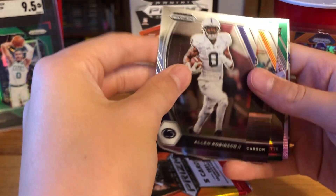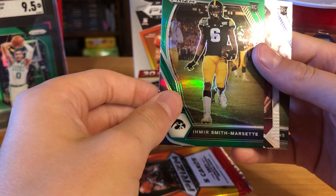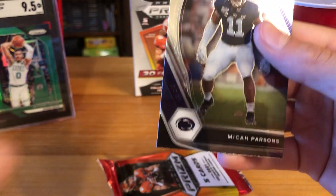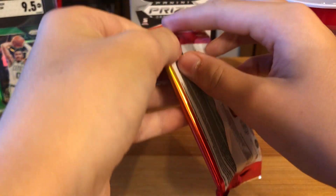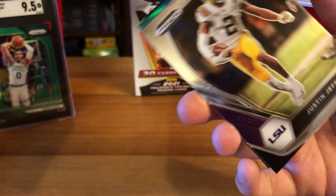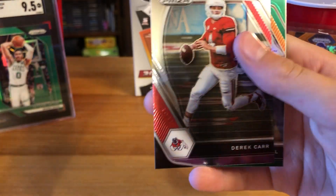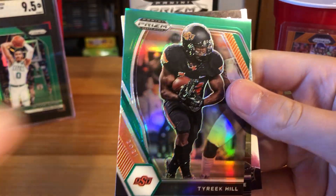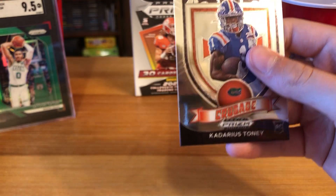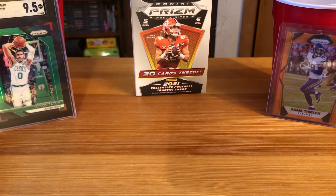Fourth pack: Alan Robinson the second, Chris Carson, Amir Smith-Marsette green rookie, Caleb Farley All-Americans, and Micah Parsons. Fifth pack: Justin Jefferson, Derek Carr, Tyreek Hill green parallel — nice! Daz Newsome rookie, and a Crusade of Kadarius Toney. That does it for Prism Draft Picks.